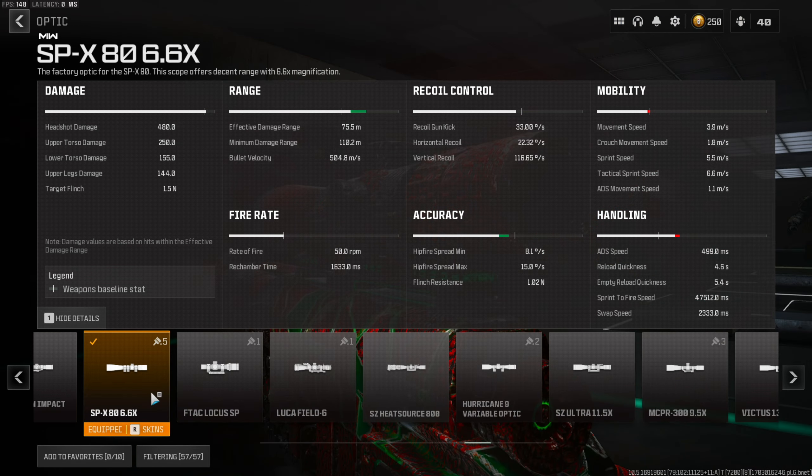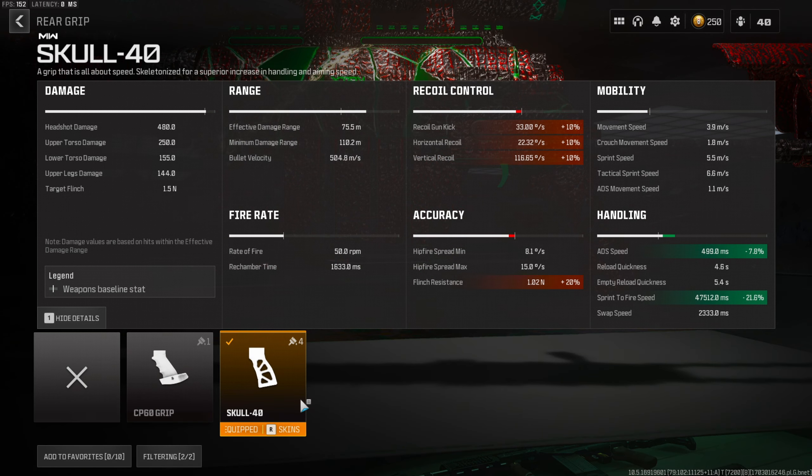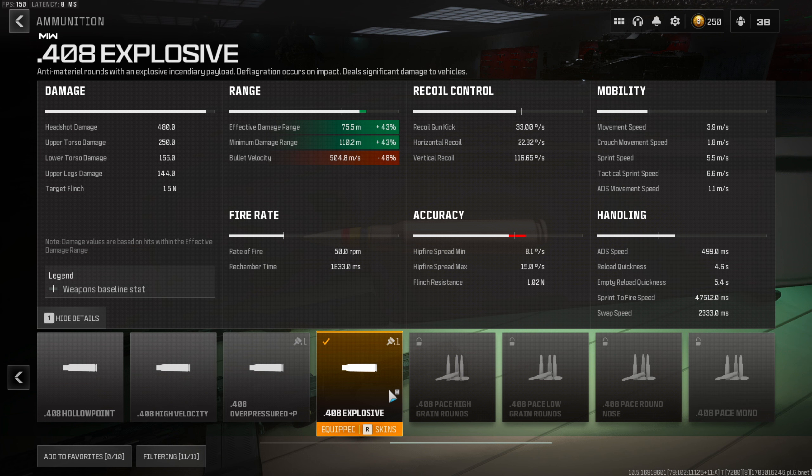I really don't mind the laser being visible — the trade-off between tacticalness and sprint-to-fire speed, I'm going to take the sprint-to-fire speed. The optic is completely personal preference; I enjoy the SVX80, and as you can see in the details it does not decrease handling at all. For the rear grip we have the Skull 40 — huge buff to sprint-to-fire speed and ADS speed. But keep in mind, if you get shot while you're ADS you're going to aim your gun completely up, so you need to get that shot off first. For the ammunition type we have the 408 explosive rounds.